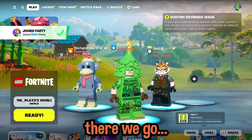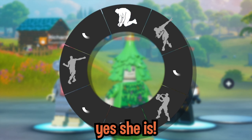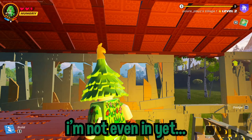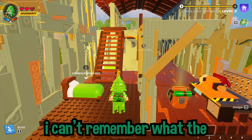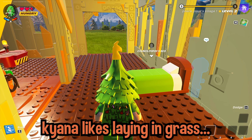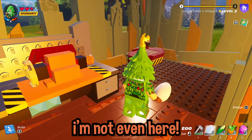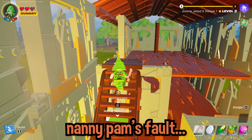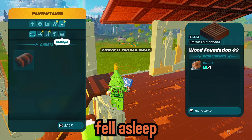Oh there we go! Nanny Pam's happy now, yes she is. Look at this place - I'm not even in yet. LEGO Fortnite - I am now. My stuff's ready. Kind of like laying grass. Dan, why is your backpack casually on the floor? I'm loaded - Nanny Pam's fault, I can blame her. Oh hello, I'm on a bed. I didn't realize I fell asleep playing it last night.